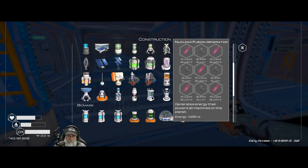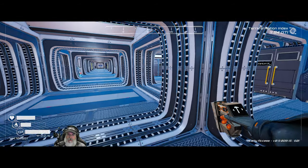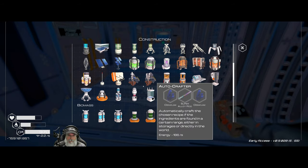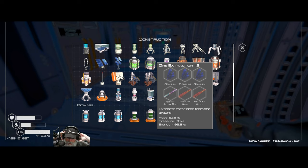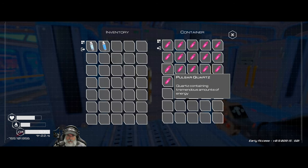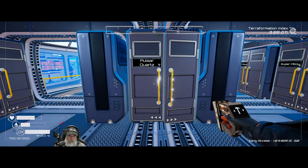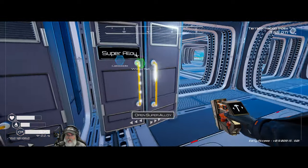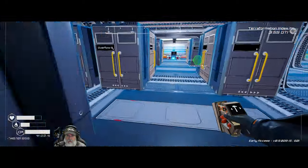The fusion reactor is going to need five pulsar quartz and four supers. Maybe what we ought to do is go plop down a tier 2 ore extractor in the uranium cave and one in the cave near the stargate where we found the pulsar quartz - hopefully it'll grab that rather than osmium since we already have an osmium extractor. We needed five of those and four supers, and look at that - we're going to have to break one of our rods back down, but that's not a problem.